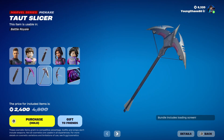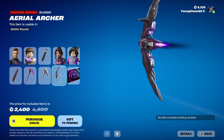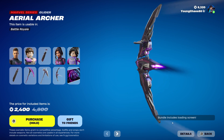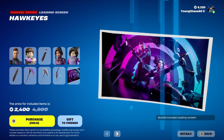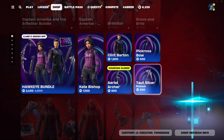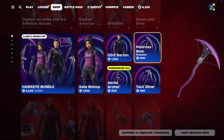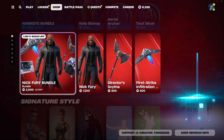And Tac Slicer, a Marvel series harvesting tool at 800 V-Bucks. We have Aerial Archer — this is an awesome Marvel series glider at 1,200 V-Bucks. You actually hang on the side of this glider, I really, really like it. For buying the bundle, you get the Marvel series loading screen, Hawkeye's — pretty cool. You can buy everything else separately. One thing to note: the harvesting tools are actually 500 V-Bucks and the glider is only 800 V-Bucks, which is such a great deal.